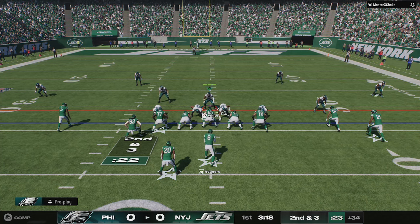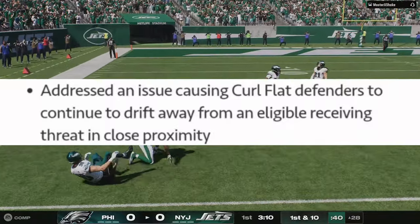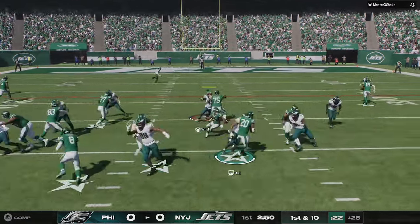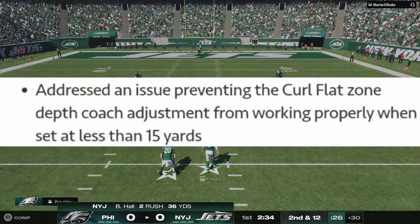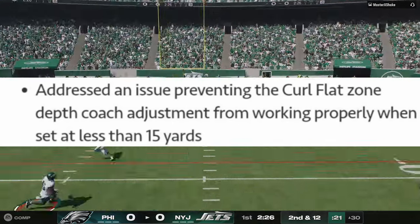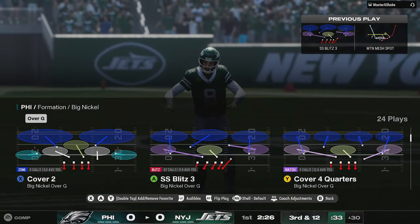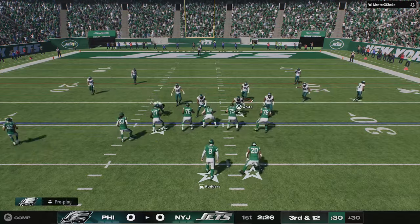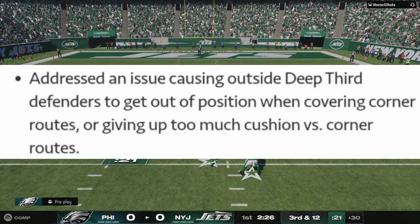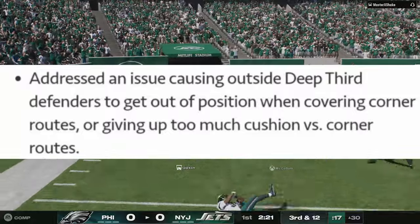There were a couple of adjustments made to zone coverages, specifically Cover 3. One fix addresses an issue causing curl flat defenders to continue drifting away from an eligible receiver threat in close proximity. Another fix addresses an issue preventing the curl flat zone depth coach adjustment from working properly when set at less than 15 yards. They also addressed an issue causing outside deep third defenders to get out of position or give up too much cushion versus corner routes. So Cover 3 specifically got meaningful attention this patch.